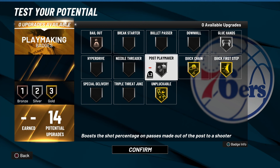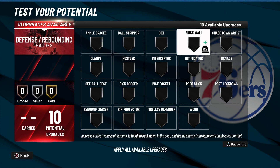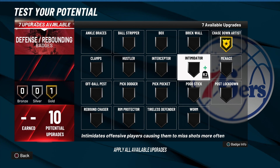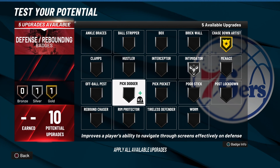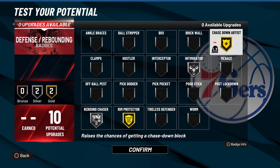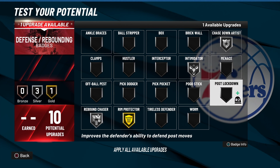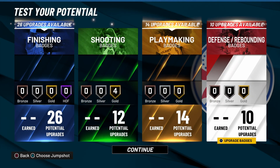The only thing they kill you on is rebounding, just cause they got that jump advantage. For defense I run gold Chase Down, Intimidator on silver, and Rebound Chaser on gold. Red Protector on gold, Intimidator on silver, Chase Down is gold. Then depending on if I'm guarding one of those 7'3 Glass Locks, Paint Beasts, Post Scorers — I put on this badge right here so I can body up with them on defense. So I appreciate y'all for coming to check out the video — I'm out, simple.